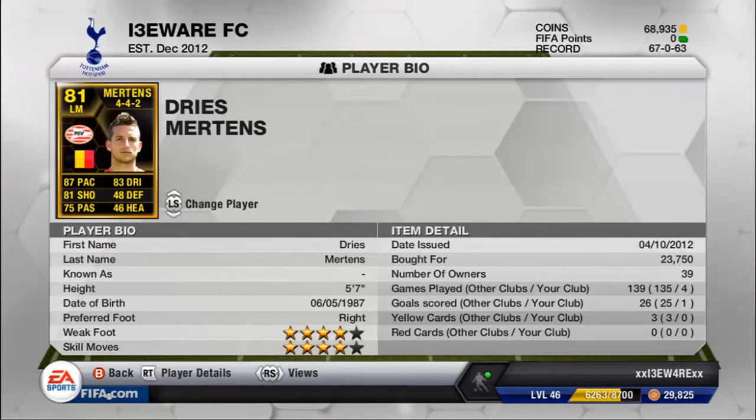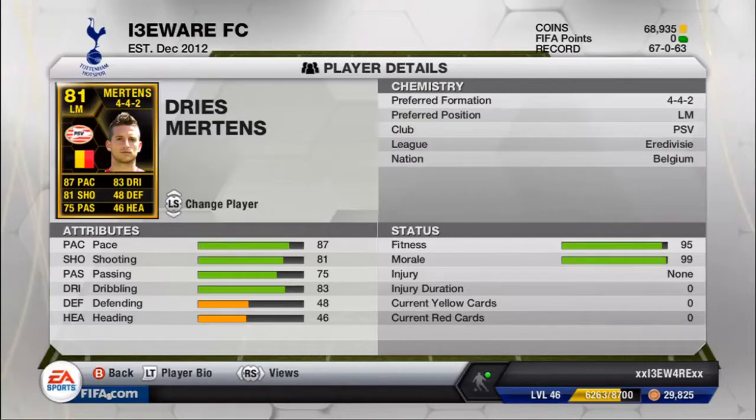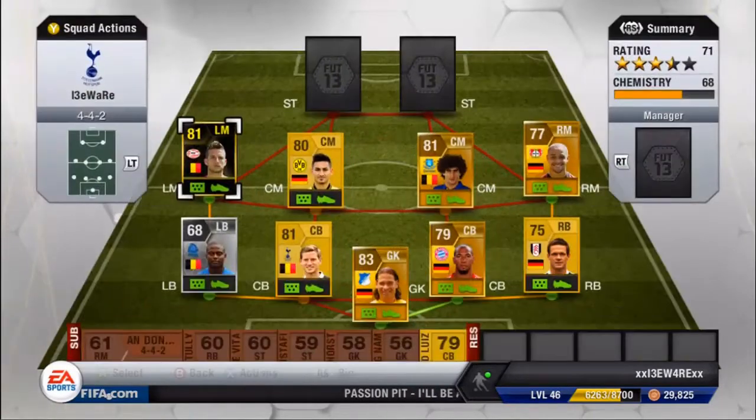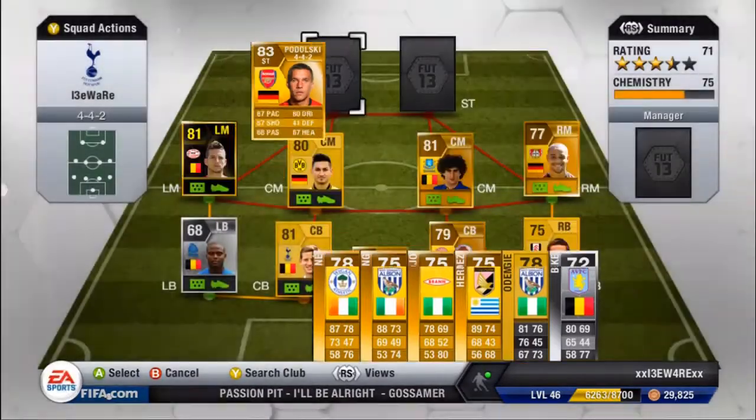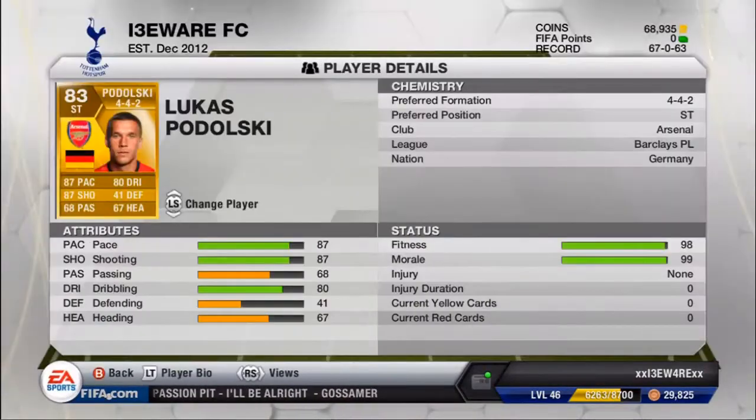In left mid we have Mertens in form — four star weak foot, four star skill moves, cost me 23K. 87 pace, 81 shooting, 75 passing, good dribbling, 48 defending, 46 heading. Moving on to striker, we have Podolski — such a beast.